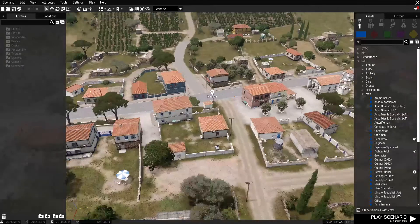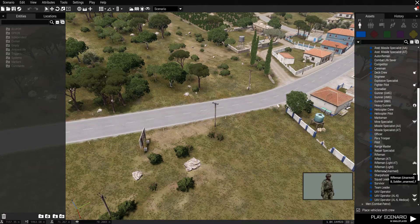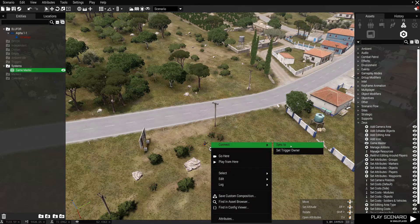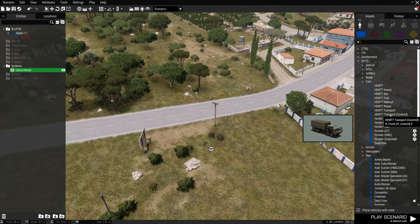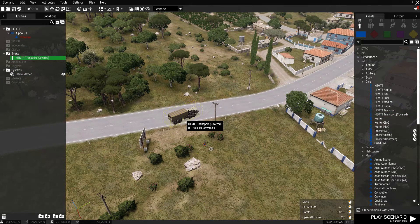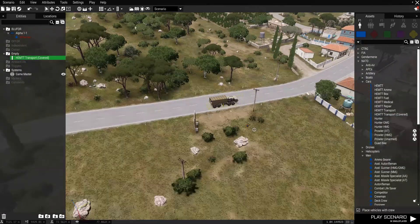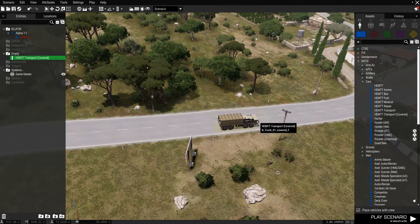Some kind of bridge. Okay, so we'll start the convoy down here. First of all I need to put a player down, and I'm going to put a Zeus down so I can follow the convoy. They're in Hemmets - we'll use the transport covered. I've just brought an empty Hemmet in there by using Alt and dragging it in. It's best to do that because if you have guys inside and you try to grab the little box to give them a waypoint, sometimes you get the box for the vehicle and not the actual driver, which can do bizarre things.